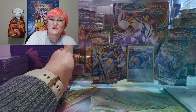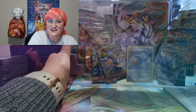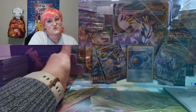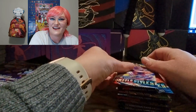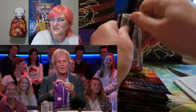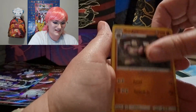Here's our blue box! We have our Rapid Strike Urshifu, the giant VMAX card, our regular V card, our special energy, and our playable VMAX card. We've got the blue packs up and we're going to chase those fantastic V's and VMAXs. Hopefully it's going to give us a little better luck than our red pack.